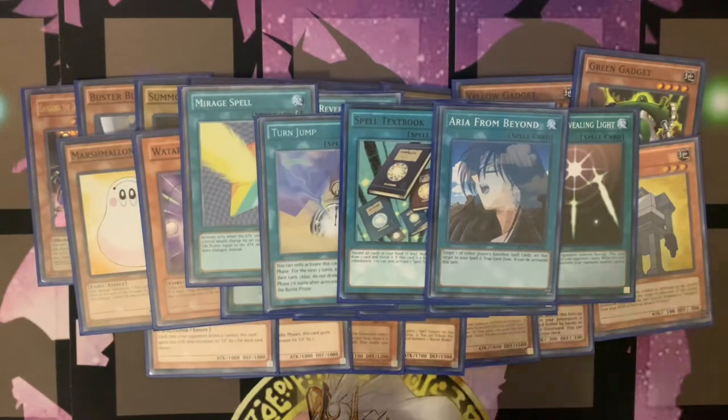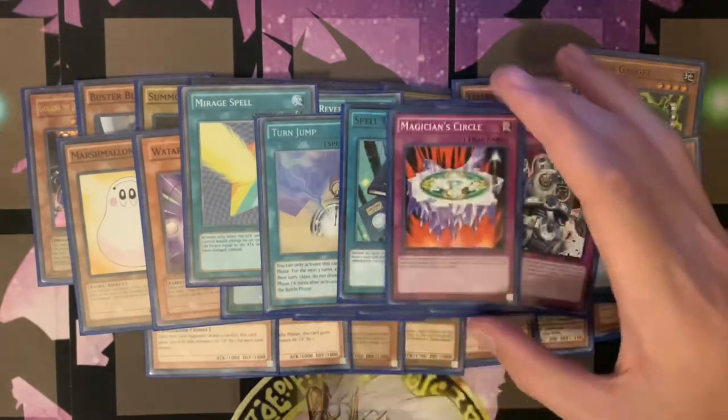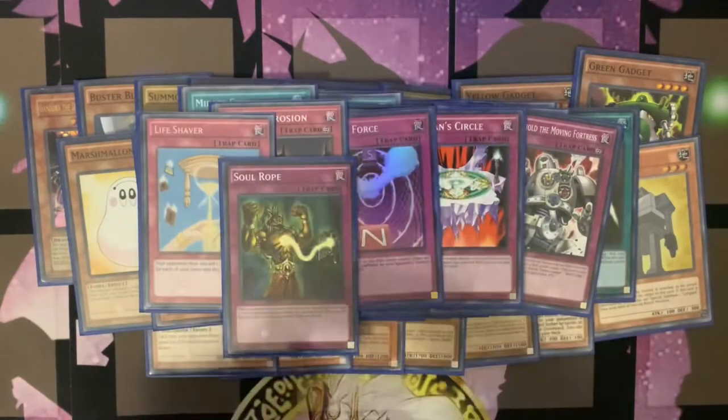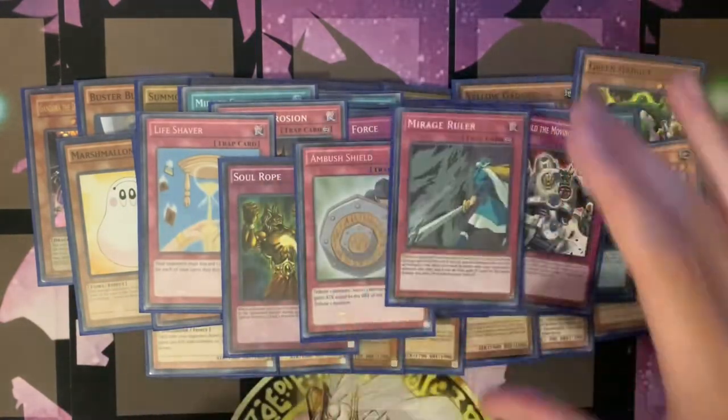And as for the traps, we have a Stronghold of Moving Fortress, a Magician Circle, a Magnet Force, a Ground Erosion, a Life Shaver, a Soul Rope, an Ambush Shield, and a Mirage Ruler.